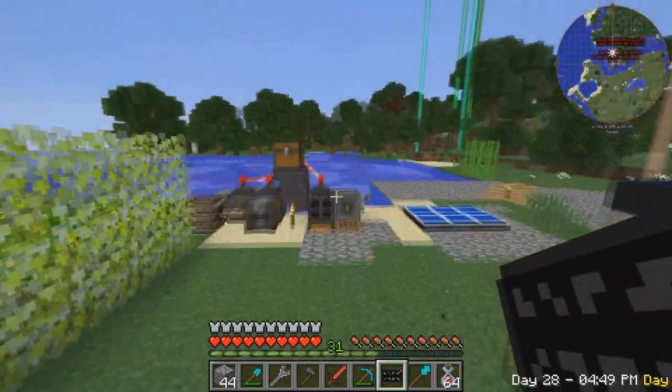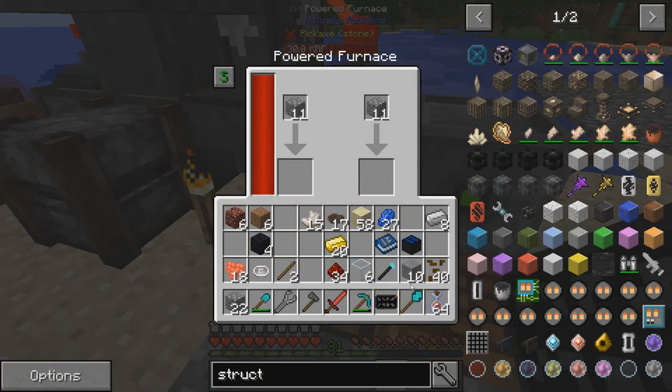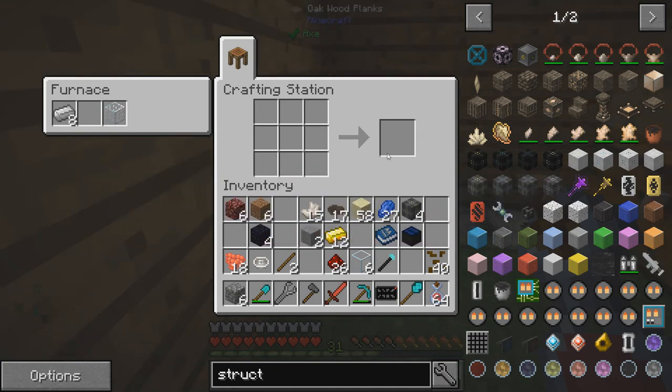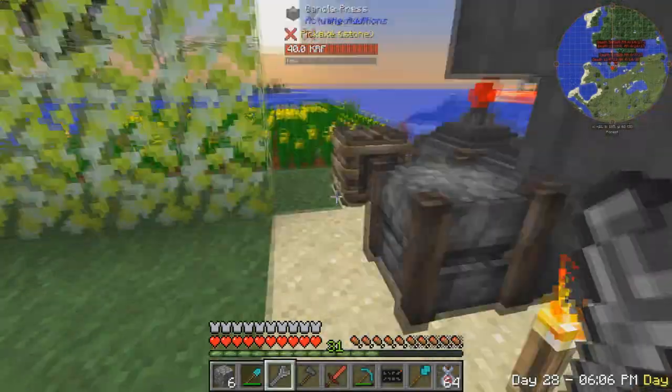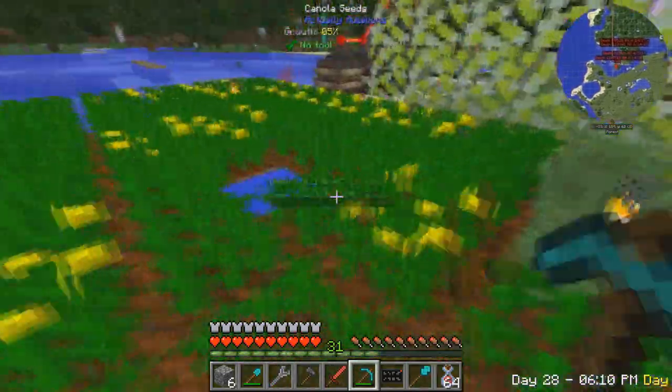We need more stone for that. Do I have any left in here? Nope. I'll throw 22 in there - there's two. We need 14 more, which means two more. We need more cobblestone - we can get more cobblestone really easily. Let's grab all this because we need power for this.